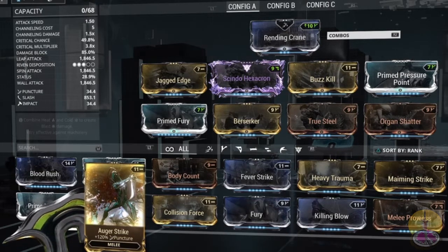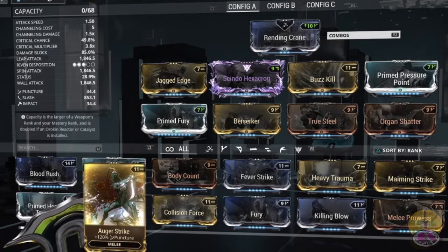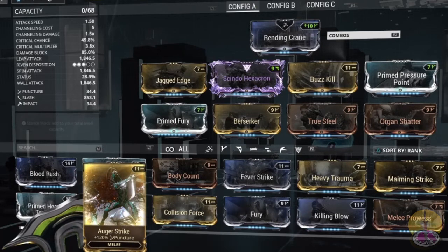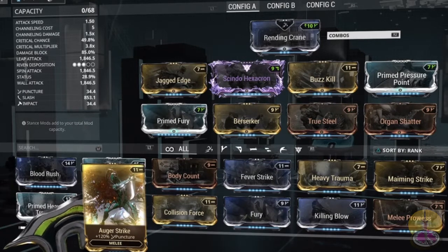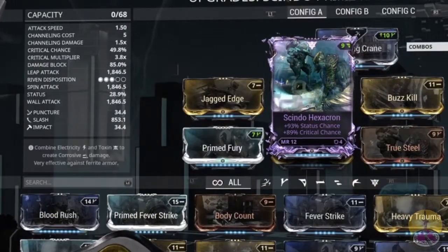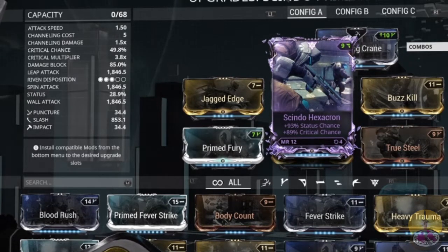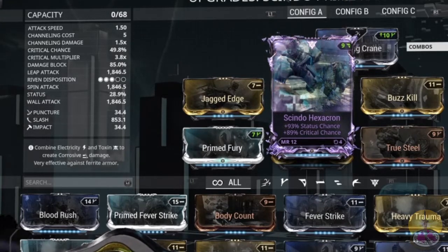To get there: I've got Prime Fury for the attack speed — that's a daily login reward if you already have it. Jagged Edge and Buzzkill for slash. True Steel and Organ Shatter for critical chance and damage. And Prime Pressure Point for more damage. I've also got Berserker, which increases attack speed when a critical is landed — so you get an idea where this is going. For my riven, I didn't have to roll it too many times: I got 93% status chance and almost 90% critical chance. I don't really care about the status chance so much, but to get my metal build I need that critical chance, and having an extra almost 50% is perfect.